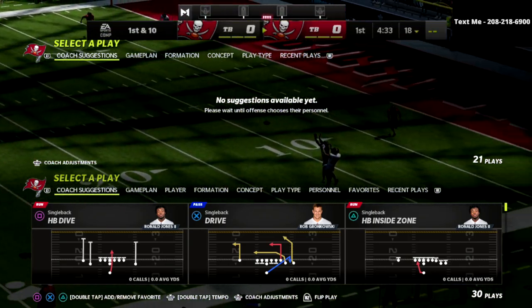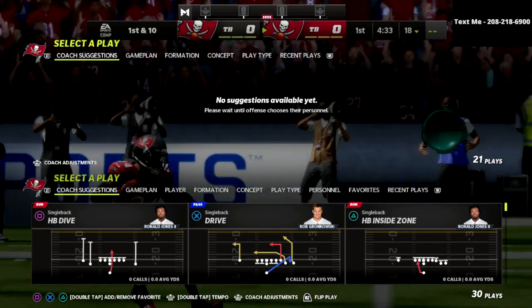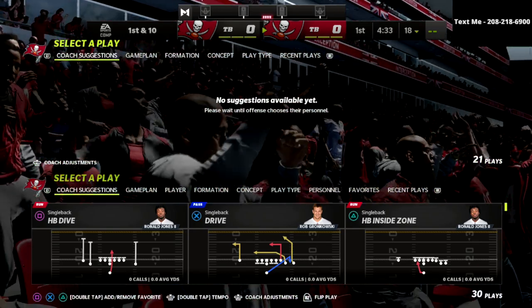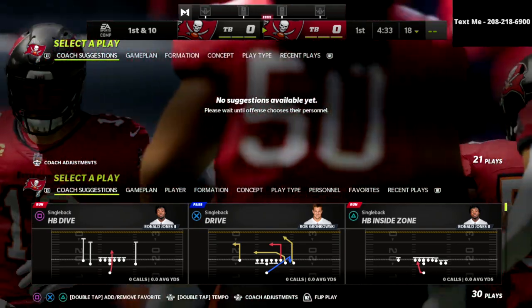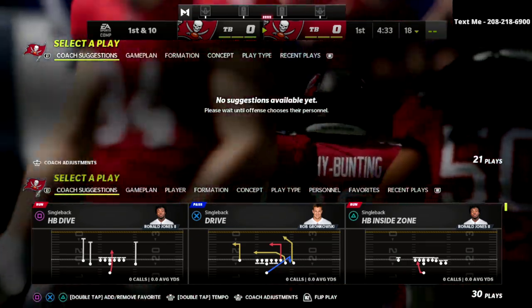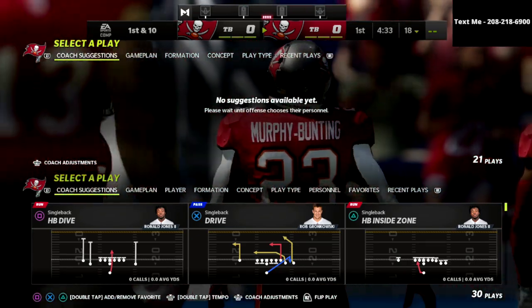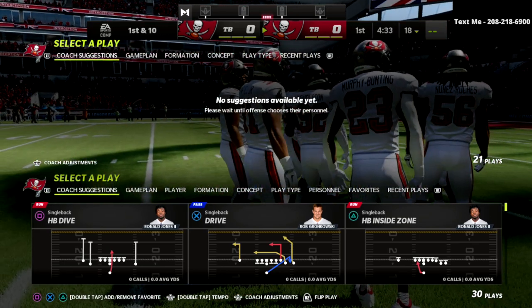The beauty of this play is it gives you max protection, good pass protection, and a 30-yard cloud beater. That post has to be user-defended, and then you have the drag as a basic check-down. I feel like this is probably one of the best plays in the game that not very many people really utilize out of the Gun Bunch.